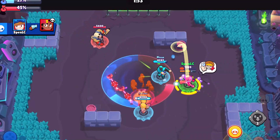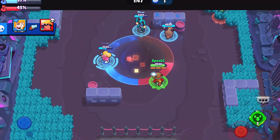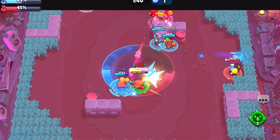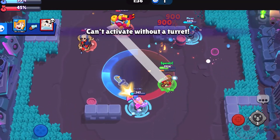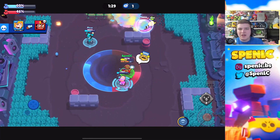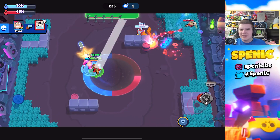Starting off with Jesse's star power called Energize. With Energize it really allows Jesse's turret to thrive, or else it gets taken out way too easily without his star power. Every single time you hit your turret with his star power it will heal around 900 HP. It also extends the range of Jesse's shots — if your turret is at max range distance and you shoot it, it will bounce off the turret and potentially onto an opponent.